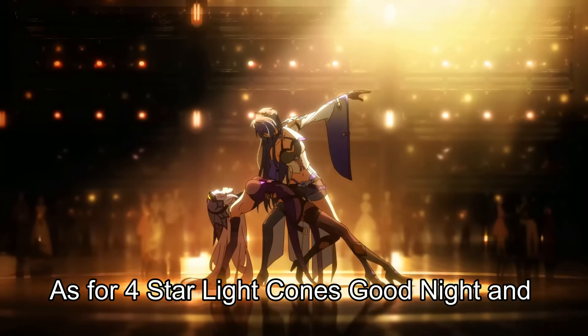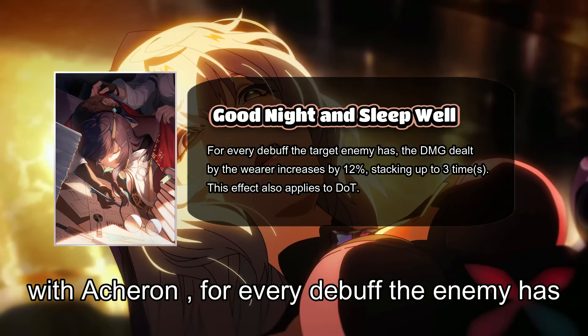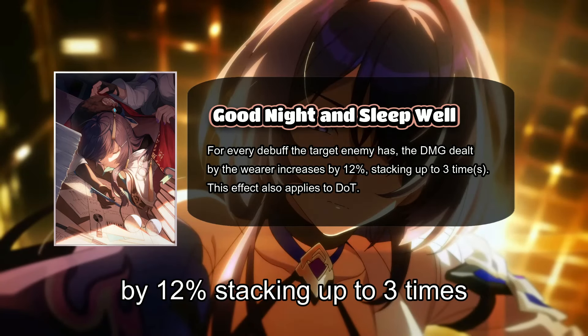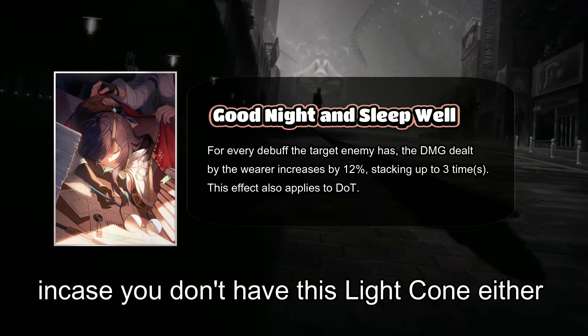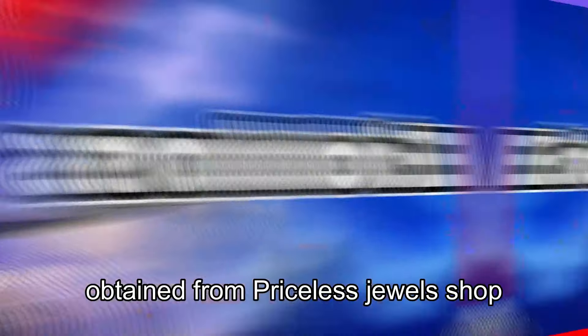For 4-star light cones, Good Night and Sleep Well is the best option since it works so well with Acheron — for every debuff the enemy has, Acheron's damage dealt is increased by 12%, stacking up to 3 times. This makes it your best option if you don't have access to 5-star light cones. If you don't have this either, then you can use Its Showtime, which can be easily obtained from the Priceless Jewels shop.